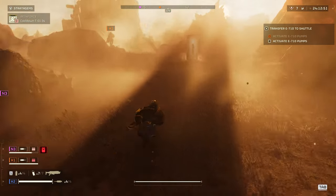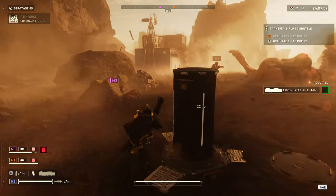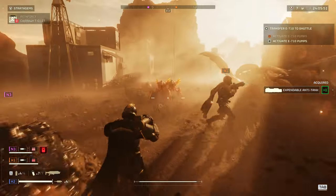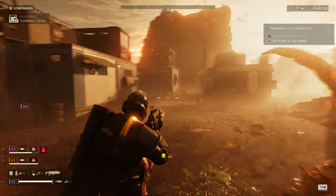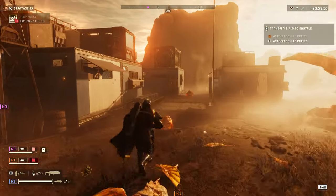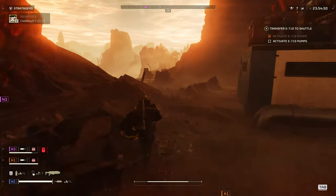Destroying both will prevent its devastating spew attack. And finally, should you require and call in reinforcement Helldivers, they can use their pods as missiles. These will successfully penetrate straight through the Titan's upper thorax, blowing it apart in glorious democracy.